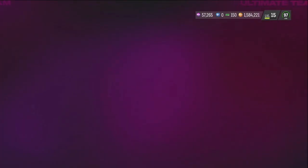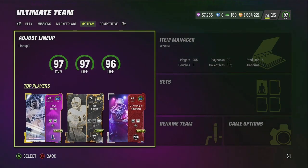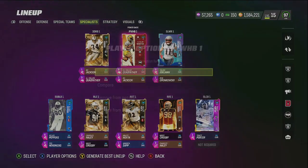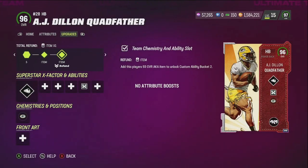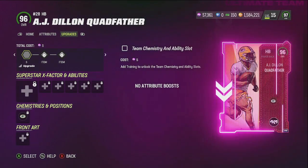So as you can see, I gotta get rid of somebody, though. But guess what — who am I gonna get rid of for Josh Jacobs? He had 99 speed, so why would I need this guy right here that I'm about to show y'all? Why would I need the goddamn Quadfather? It's a sad day, man. I had to sell, get rid of the Quadfather. It's sad, it hurts my soul, but the Quadfather just had to go. I don't got no use for him no more.